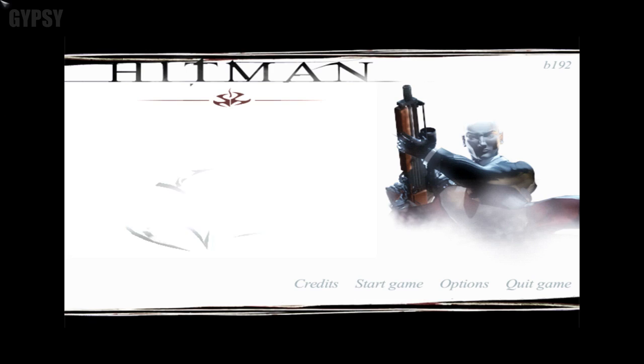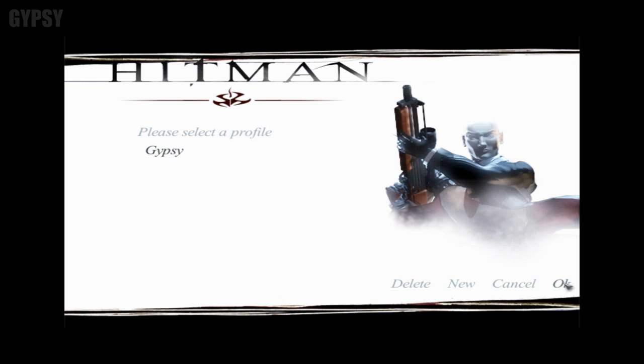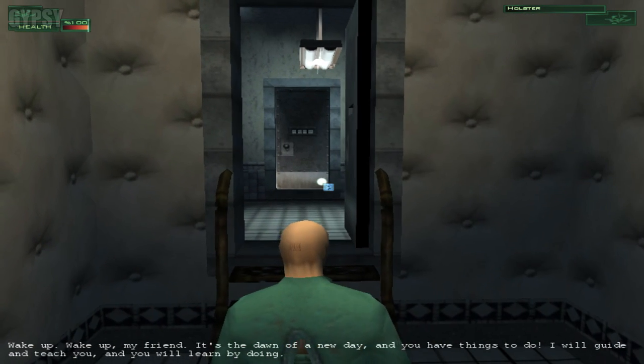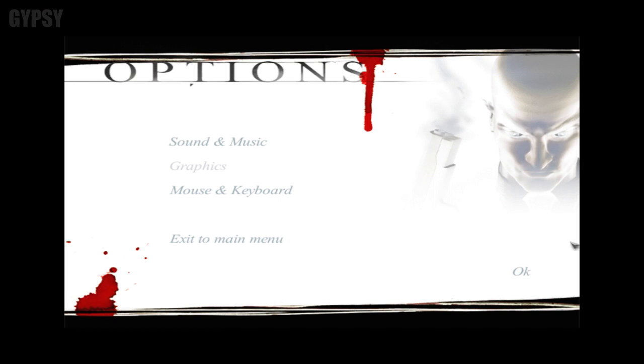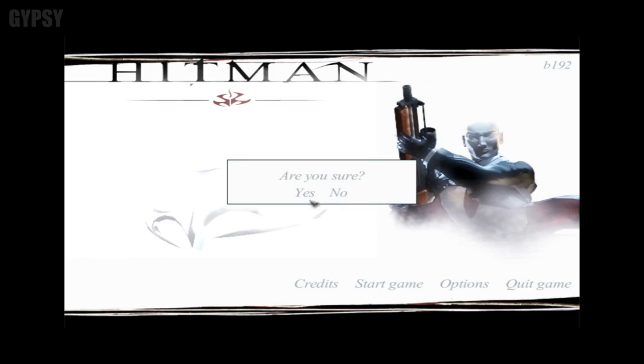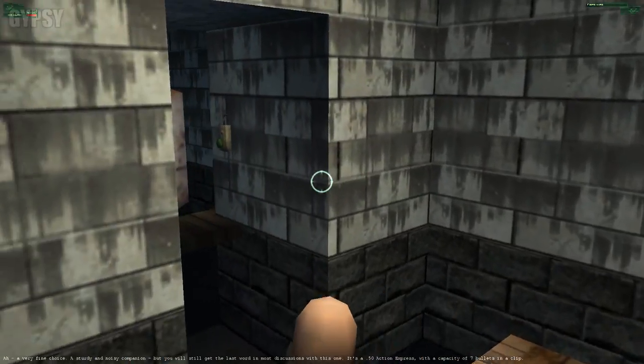A little bit of backstory: Hitman Codename 47 is the first ever Hitman game and it's exclusive to PC only — it has never been released on consoles. However, there's a problem with this game where if you try to play it on modern hardware, a lot of glitches happen. You can't set it to 1920x1080p, and if you do, a lot of bugs happen — the main one being that the game runs at a very high speed, making it appear that the window is shaking, making the game pretty much unplayable.